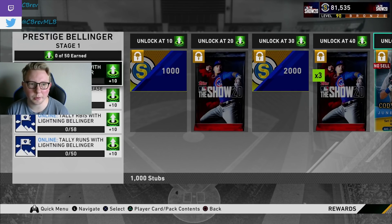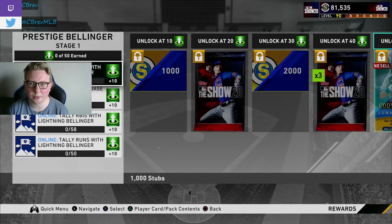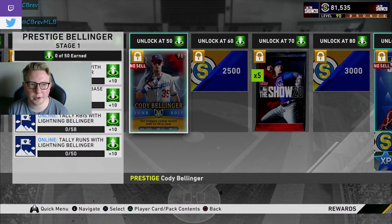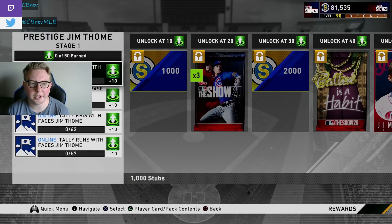Second is Cody Bellinger — this may be the best prestige card to do for anyone. If you're just looking to get one prestige, I'd say look at Bellinger. The stat grind is insanely low — only 67 hits required. As a prestige he gets up to 96 fielding, so at his secondary outfield positions he'll maintain a diamond shield. He's also a free card from Player of the Month. Prime card to prestige.